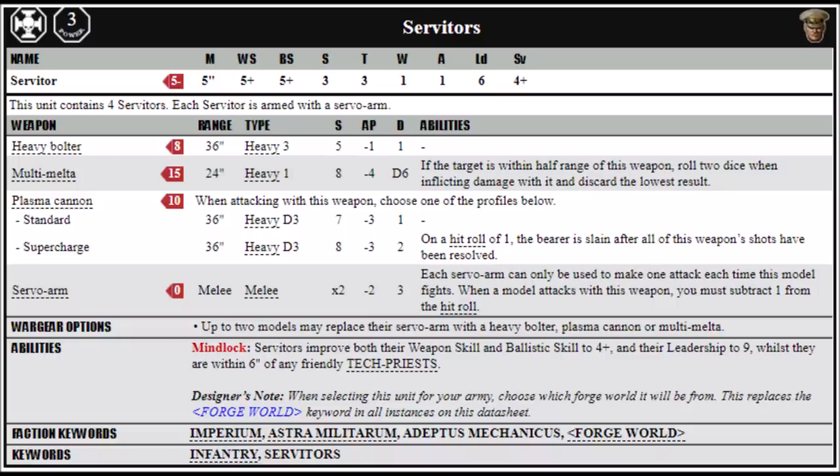The unit's size is very rigid — you get exactly four Servitors, and each Servitor is armed with a Servo Arm. Their profile is fairly unimpressive: movement 5, weapon skill and ballistic skill 5+, strength and toughness 3, leadership 6, and a 4+ save. The 4+ save is quite nice — if you put them in cover they'll be saving on a 3+, which is far above the norm for standard Guardsmen. The Servo Arms give them a small melee punch: strength 6, AP-2, and damage 3 for their 1 attack, though they'll be minus 1 to hit, so they'll hit on 6s normally, or 5s if they're near a Tech Priest.